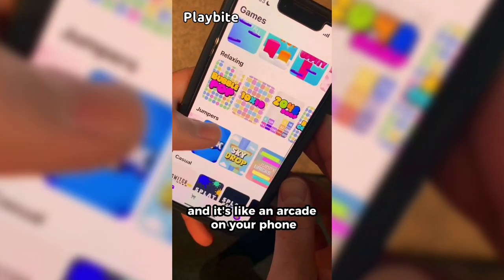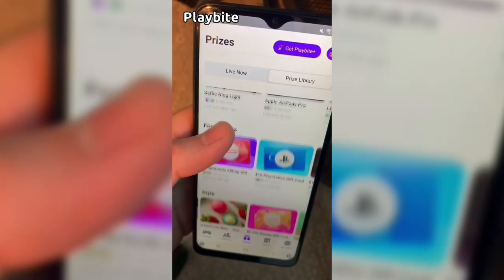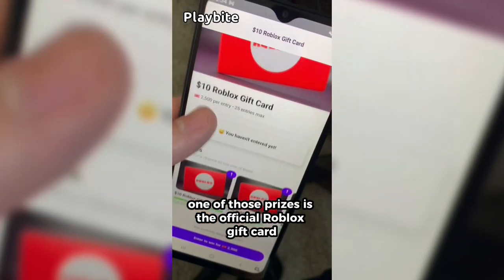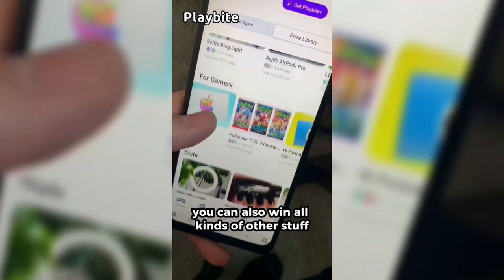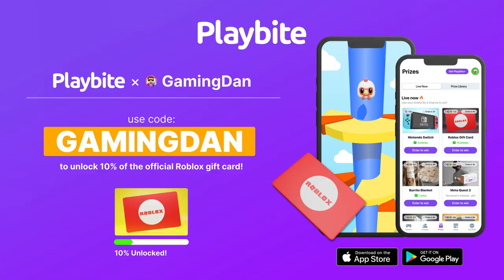If you are ever in need of Robux, go ahead and download this app called Playbite. It's like an arcade on your phone where you can play fun games and win prizes, including official Roblox gift cards, electronics, snacks, and cool fidget toys. Download Playbite today via the link below and use code GamingDan to be 10% of the way to earning your first $10 Robux gift card.